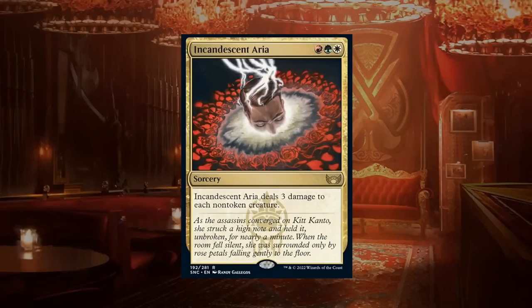Incandescent Aria is a three-mana rare sorcery dealing three damage to each non-token creature. Since Cabaretti makes lots of tokens, this can under the right circumstances be a one-sided sweeper, or after attacking and blocking it can finish off larger creatures. It has good potential if you're heavy Cabaretti with many tokens to synergize with. I'm leaning toward C plus, staying a bit conservative.